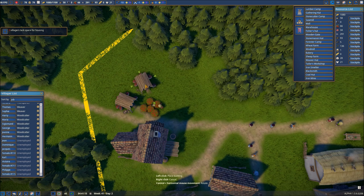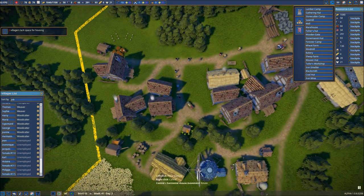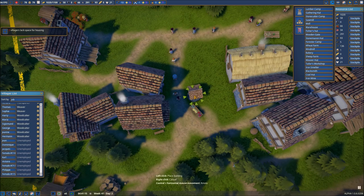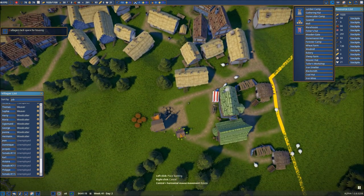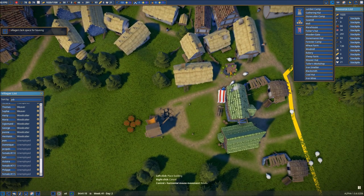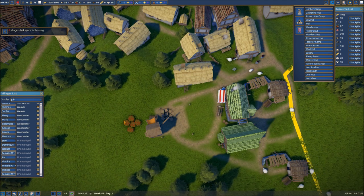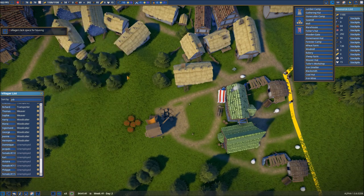We'll put a couple more berry gathering huts over here. Then we're also going to put some additional wells in the area — one right over here near the market. We've got one already right there, and I'm going to go ahead and put one like right here. Let's get things going once again, and our builders will get busy on that. I'm going to drop another builder in there.